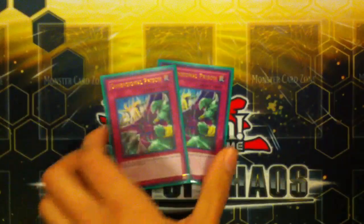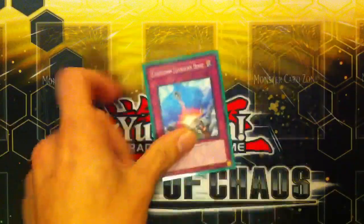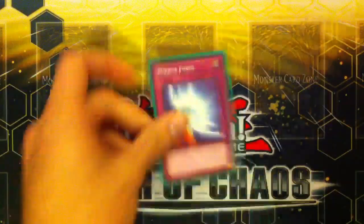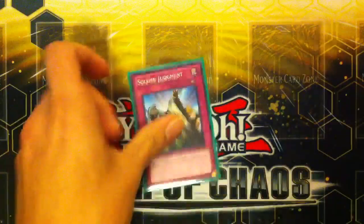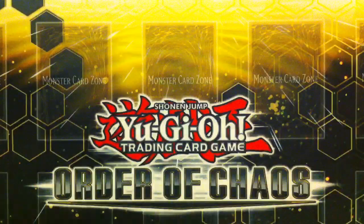Moving on to traps — they're pretty basic. Two Dimensional Prisons, two Bottomless Trap Holes, one Compulsory Evacuation Device, one Mirror Force, and the Solemn Brigade: one Solemn Judgment and two Solemn Warnings. I also run one Dark Bribe.